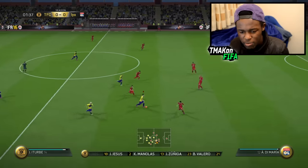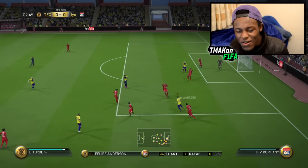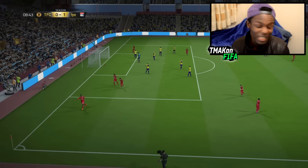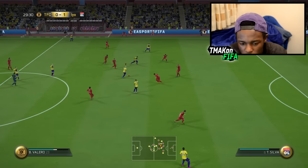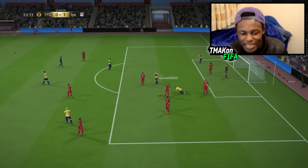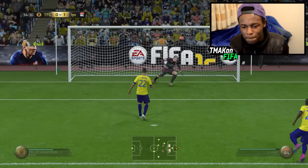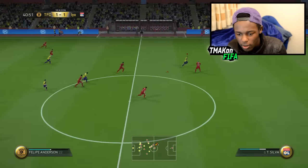The cheap Messi is already doing his thing early on. The opponent gets through and scores — what a goal as well. But we're not losing this game. We work our way forward — cheap Pogba finds the cheap Ronaldo, Felipe Anderson tips it forward and wins a penalty. The penalty is awarded — come on cheap Ronaldo — and it goes in! My heart stopped for a second, I thought the keeper was going to save it. Back in the game!